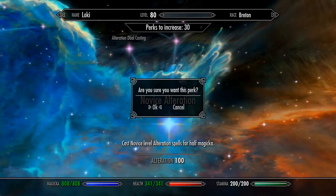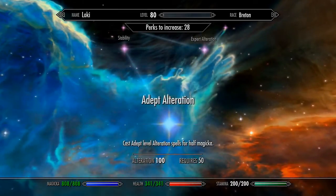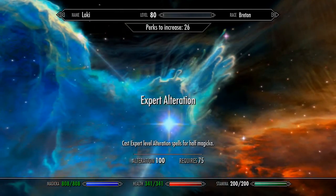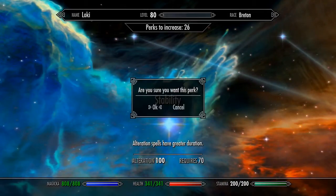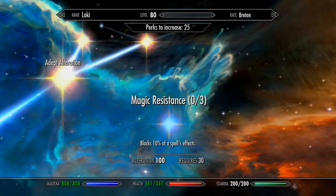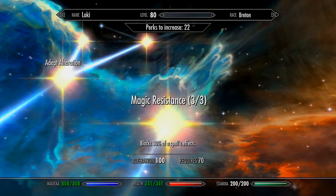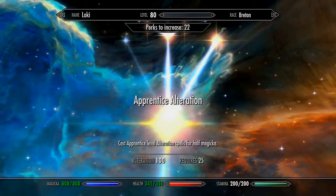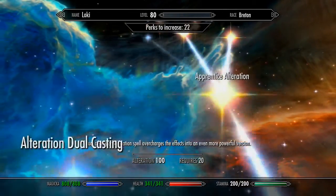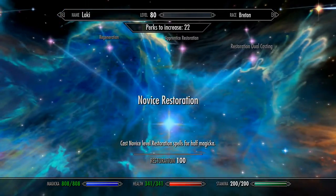So Alteration — Apprentice, Adept, and Expert. I do want this perk — block 30% of all spells — that's actually a really good one. I don't really wear mage armor since I'm currently geared in the light armor of the dragon scale.